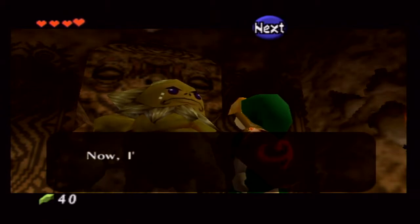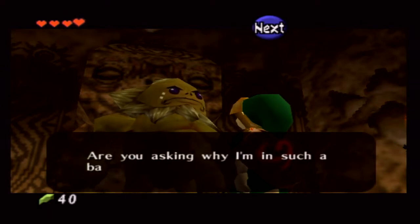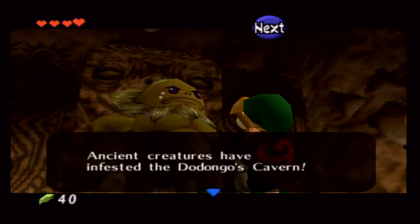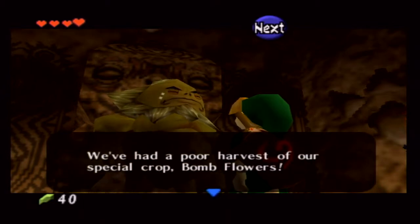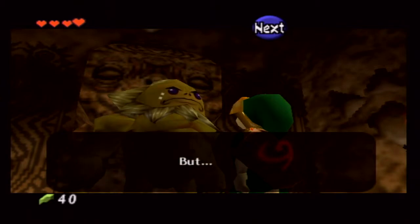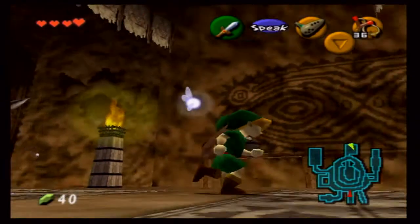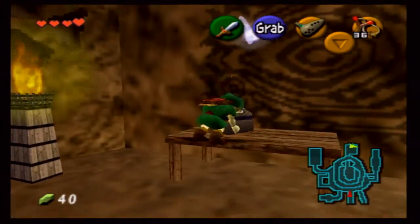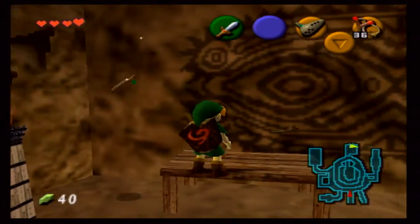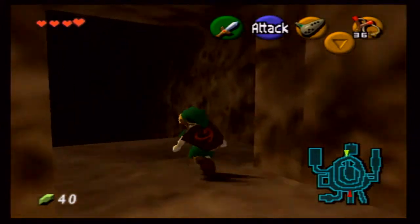So this is Darunia — basically he is the boss of the Gorons, but he's a little upset right now. What happened was Ganondorf unleashed a creature inside of Dodongo's Cavern, where their food supply comes from, and blocked the passage off. He won't open up the passage until they give him a mysterious sort of fire. So yeah, Ganondorf's kind of a jerk — you can already tell.